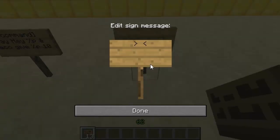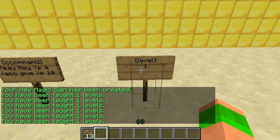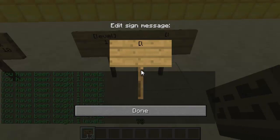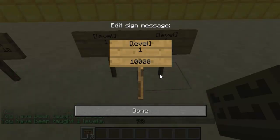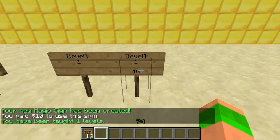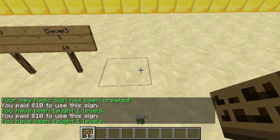The next sign is a level sign — this is to give players levels. You do level, then the amount of levels you want to give. So you just right click and you can see my level's going up. You can also add a cost for this. You do level, one, and then a cost. So there we go — you can see I've paid ten and got a level.